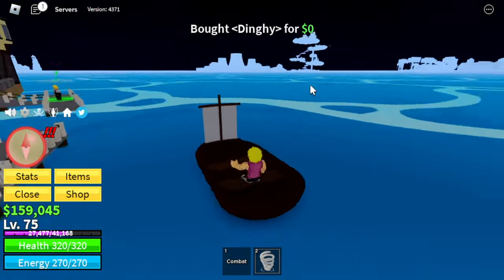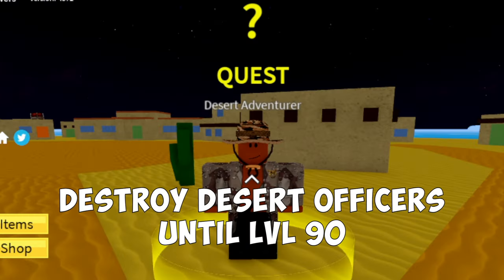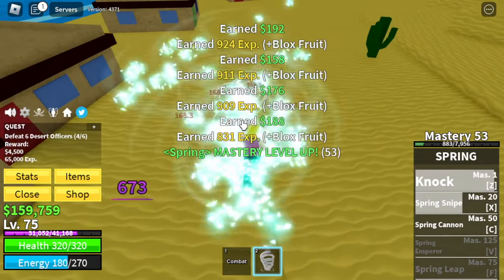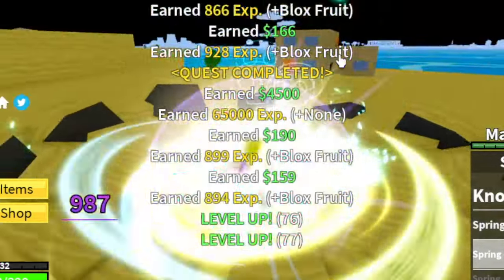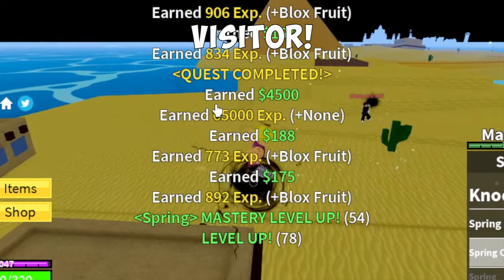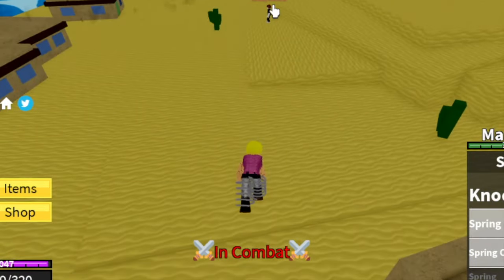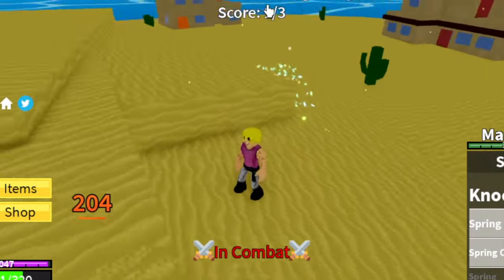Level 75 means we're gonna skip the first quest in the desert. We're gonna go straight to the Desert Officers. Same strategy — use your skills to defeat them. Another visitor appears with the Dark Fruit. He tried to attack us. Big mistake — one hit, boom. We're gonna leave this area at level 90.